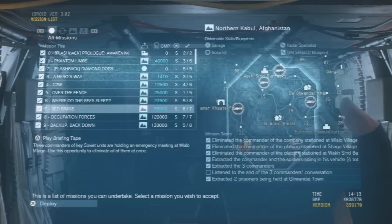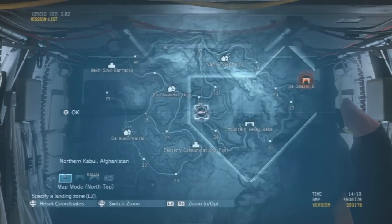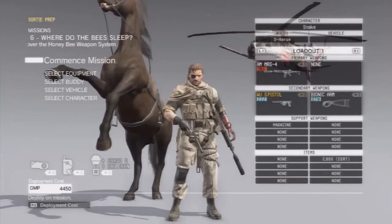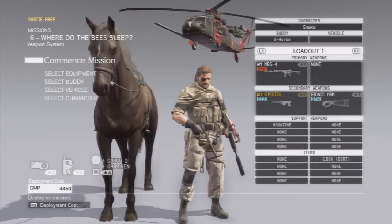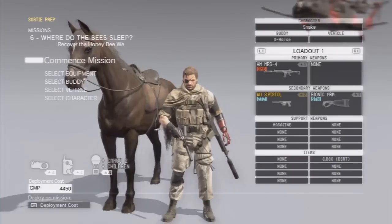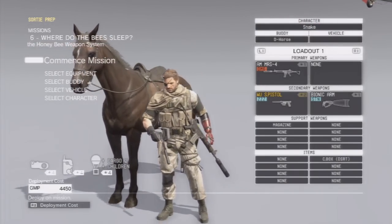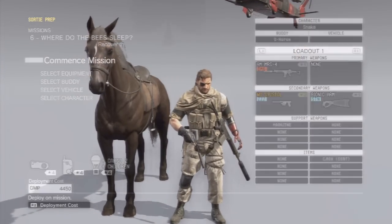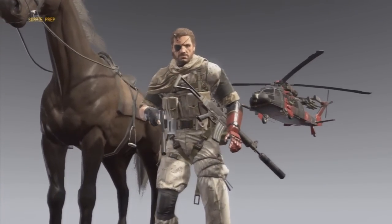Where do the bees sleep? I don't really have any kind of special setup for this mission, just the standard one. Primary weapon is the tranquilizer gun. Got my good old horse with me, which is actually useful for a couple of reasons — one of which is riding. We're going in during nighttime.